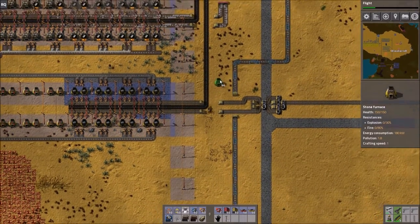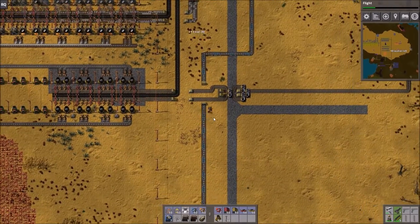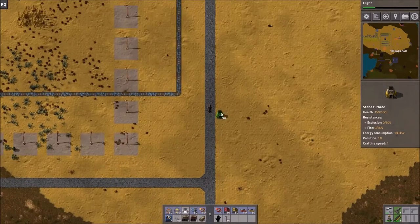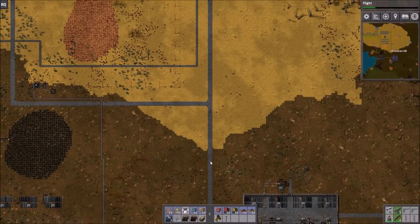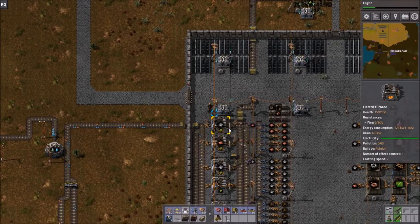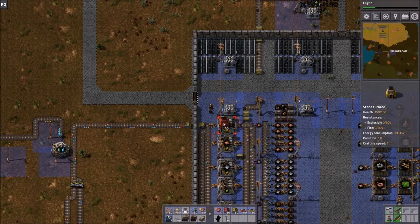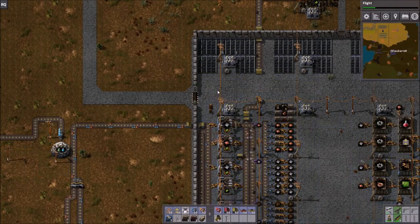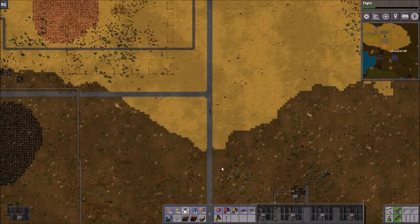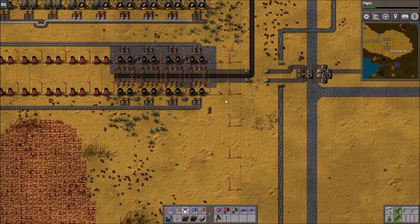First off, what do we need? A lot of stone furnaces — I mean a ton. As some of you may know, I am a controls engineer, so I try to do things in groups of two or powers of two. Before we get too far along, I want to come down to this sub-factory that my friend made. These are electric furnaces — much bigger than your average stone furnace. They are three by three, whereas stone furnaces are two by two. Please keep that in mind, because there's going to be some inconsistent spacing issues.